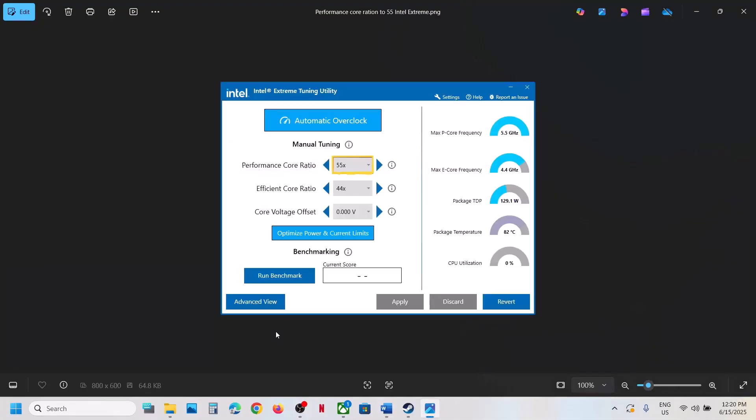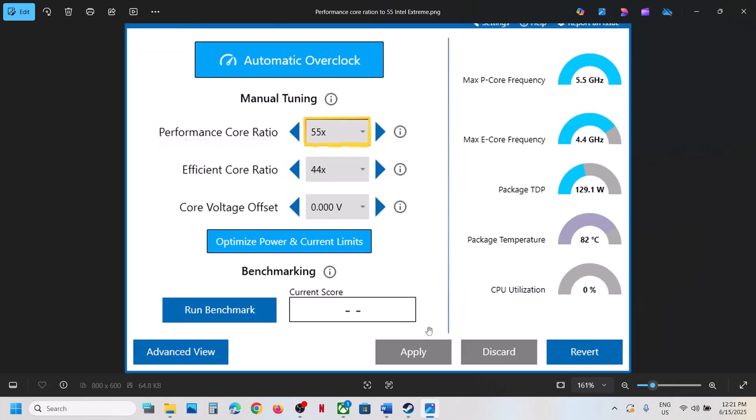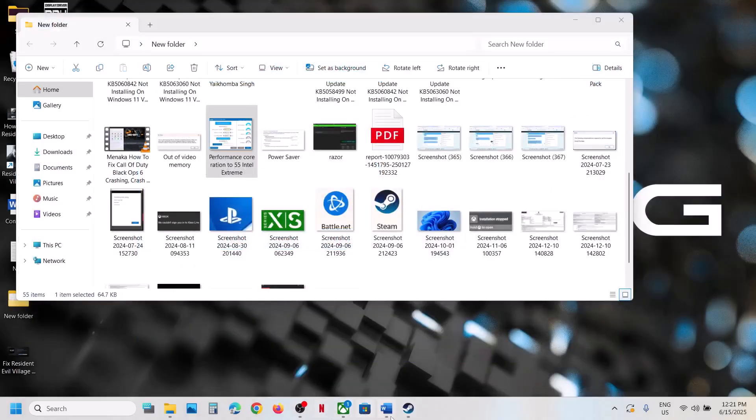If you are using Intel Extreme Tuning Utility software — or if you are not, you can install it — go to Performance Core Ratio and lower it down. If it is set to 58x or 57x, try 56x, maybe 55x, maybe 54x. Try lowering the Performance Core Ratio, hit Apply, then launch the game and check.